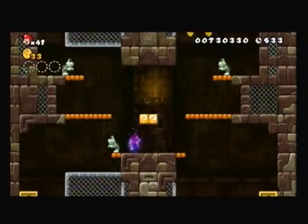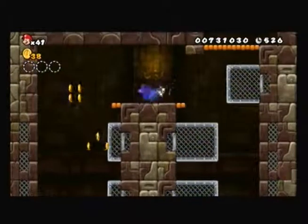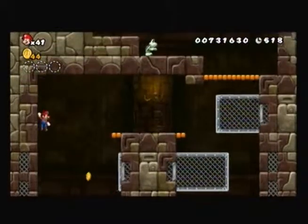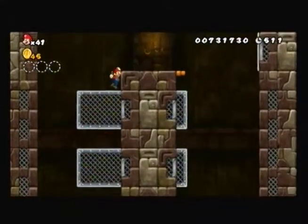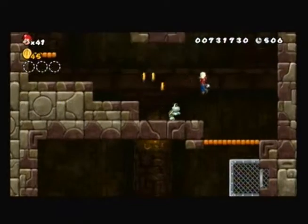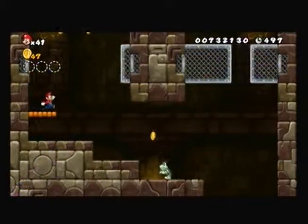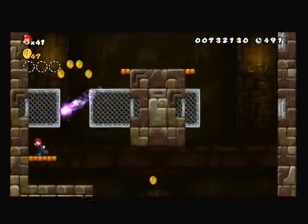We're going to go back down here, grab both of those, get back up here and get something doing. Just checking if there's a secret area up there. And it looks like we've hit the part of the stage that's going to start throwing these purple death balls at us.